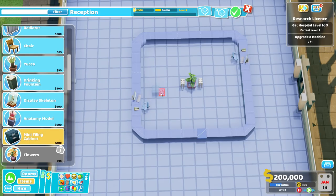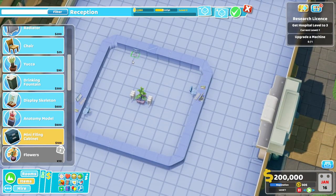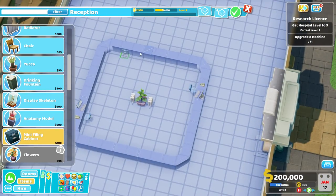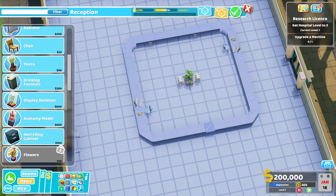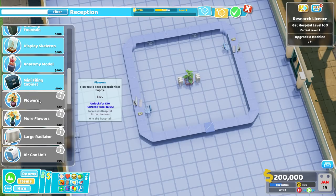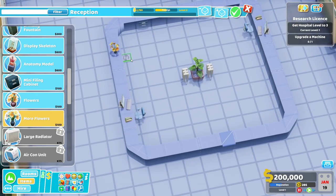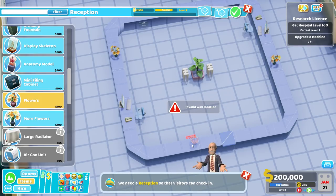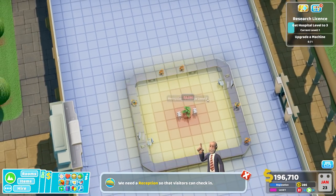Oh, a mini filing cabinet - functional and adorable! Let's add some of those in. It sort of goes underneath - oh, I like that a lot. It's not going to let me do that, so we'll go outside instead. Level 2 - can we get that to level 3? Flowers and more flowers - let's unlock flowers and more flowers. And then we'll have some flowers as well. Level 3, that is what I was aiming for.